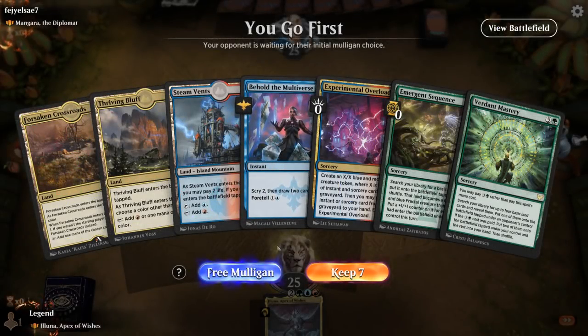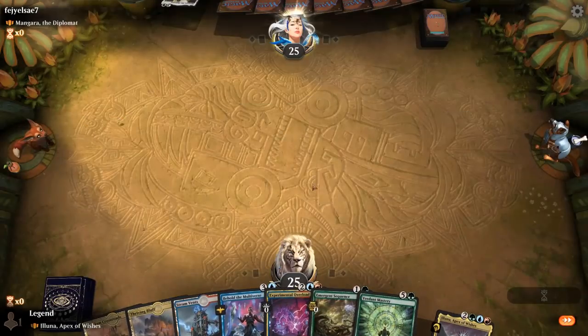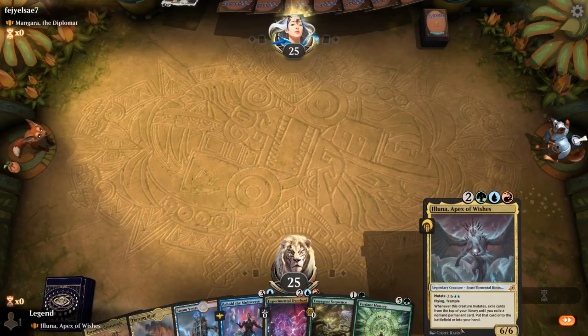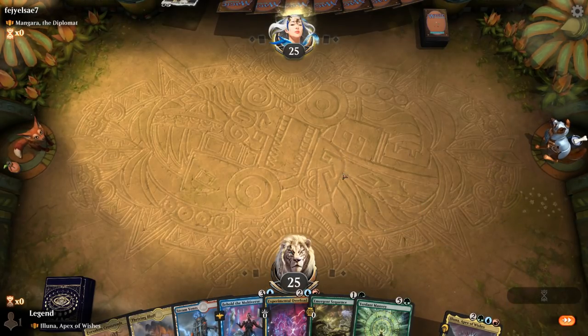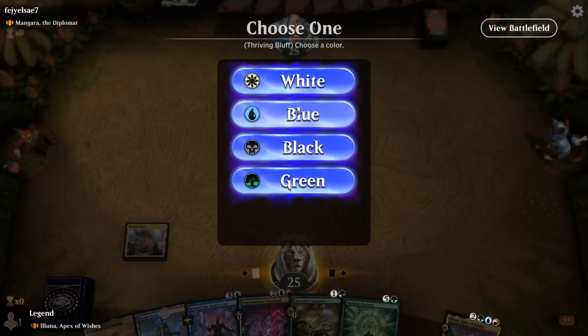We're on the play facing Mangara the Diplomat. My hand's okay — got a few ways to ramp and make tokens to mutate onto. Behold the Multiverse will be great with Omniscience to keep digging, if we can pull it off. Get the tapland out of the way.